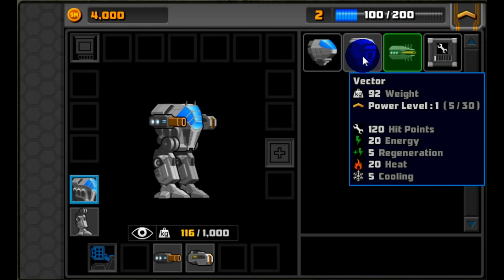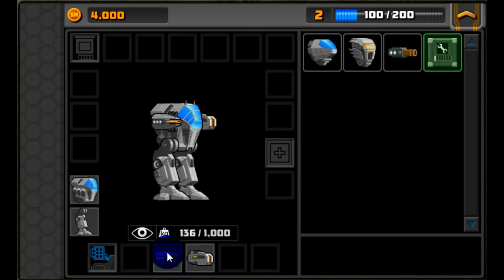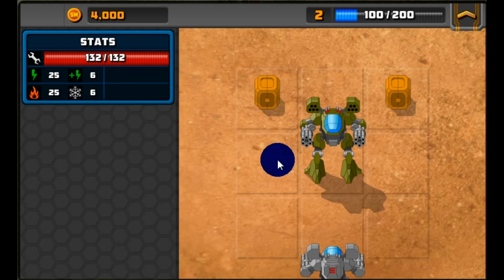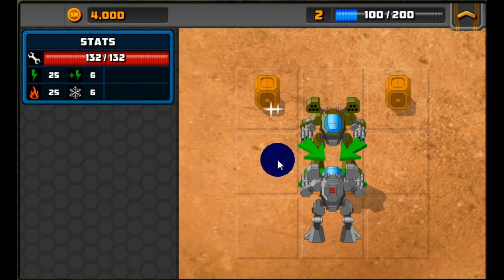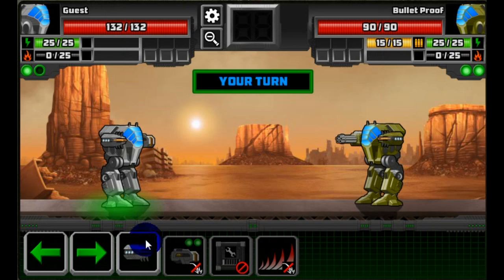Leveling up will help you get a more powerful mech and give you rewards to help you build it. Let's attach our new parts — we've got some better guns, a better torso, and we'll install our kit so we can use it in battle if we need it. The campaign screen is a map that you can progress through by destroying each of the mechs in the campaign.